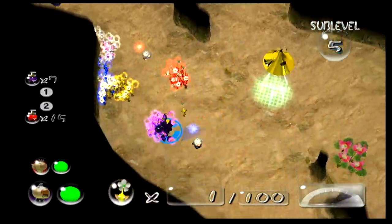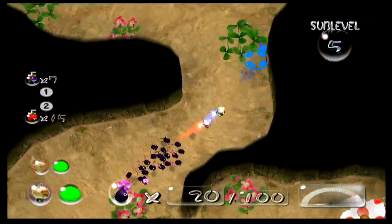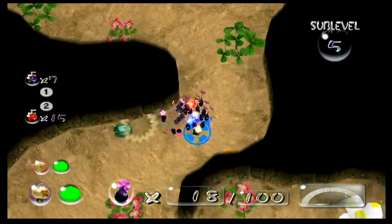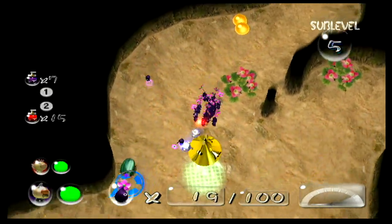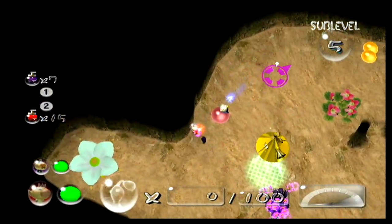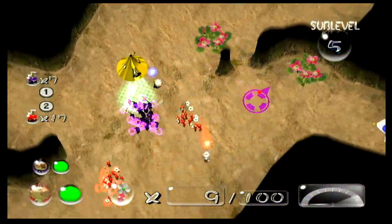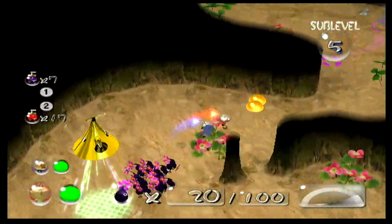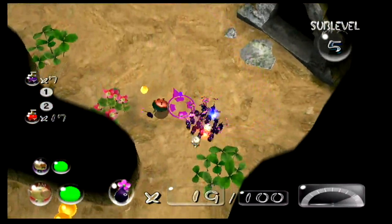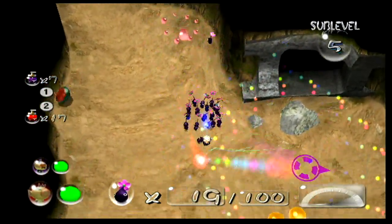I'm actually gonna leave the Pikmin back here at base. Olimar's gonna come with me, because if I remember what's on this floor, there is a beetle that has a Spicy Spray — so you wanna get some of that just in case there's some tougher enemies. Can you guys stay behind please? Oh, there's another one. Almost got it. That Spicy Spray is worth it.